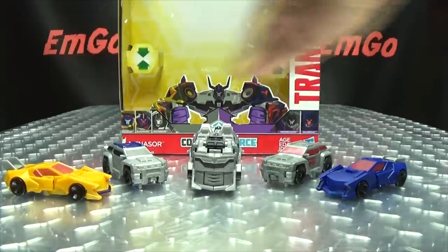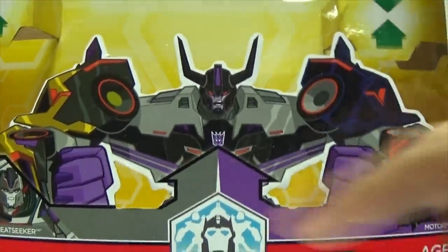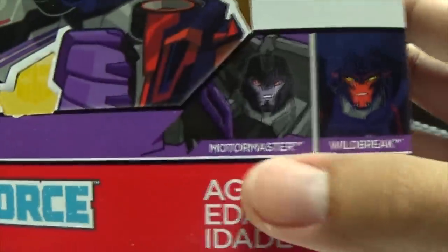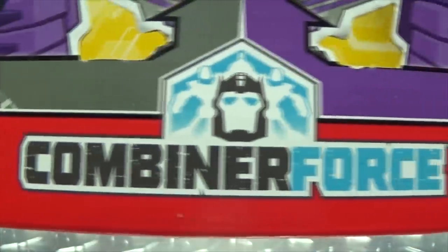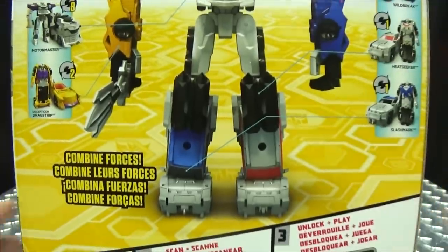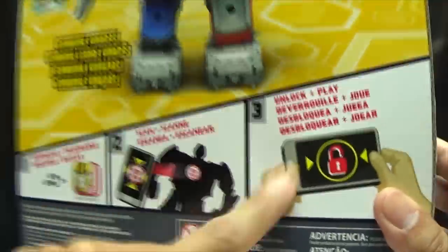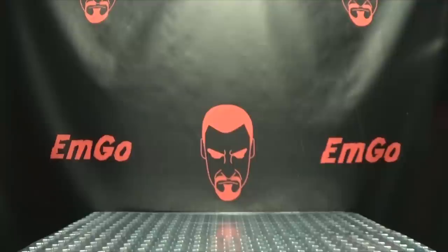So here we are, and first and foremost as always, we'll take a quick look at the packaging. Right up front you have Menasor — I love that design, it looks really cool. You have Dragstrip, Slashmark, Heatseeker, Motormaster, and Wildbreak Combiner Force. On the sides of the box you have Stunticons, the top has nothing, the bottom has words and copyrights. On the back you have obligatory product shots, and if you have the app you can scan the toy and unlock stuff in the game. That's basically it for the packaging.